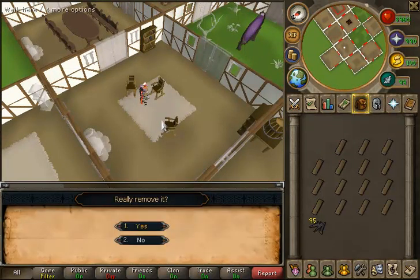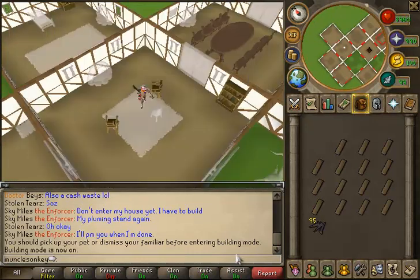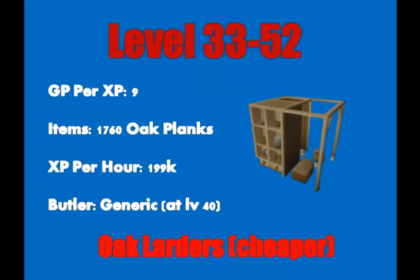So this is how you get from level 1 all the way to level 33 — just run to and from the bank and build chairs when you get to your house. From levels 33 to 52, you're going to be making oak larders in the kitchen room in your house. The GP per XP is only 9, so it is fairly cheap compared to some other methods of training construction.